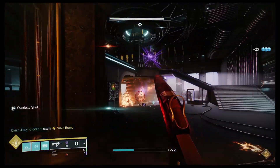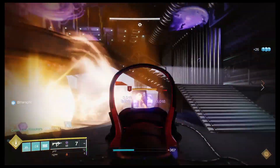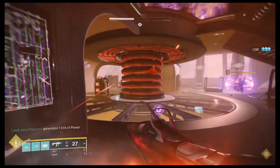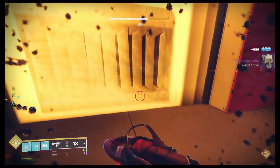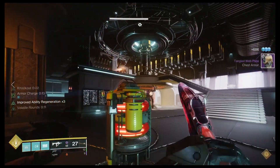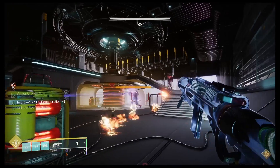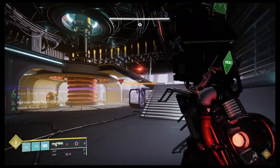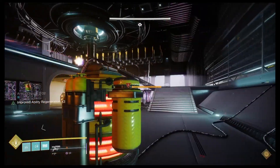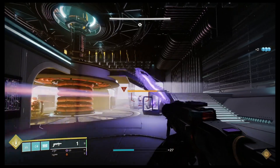We get another spawn of ads and we just use our grenades and everything else we have to clear them out efficiently, then focus back on the Tormentors. Again, we're going to use our grenade launcher and Sleeper Simulant to bring this guy down effectively. I'm back on grenade duty, keeping this guy stun locked while Cam — who is also our Divinity guy — uses his LMG to bring down the shoulder pads.